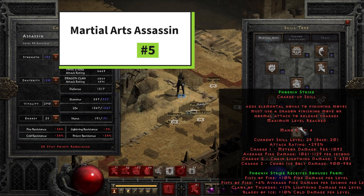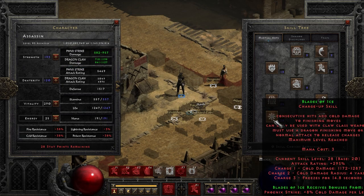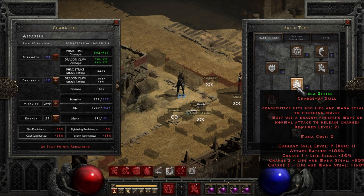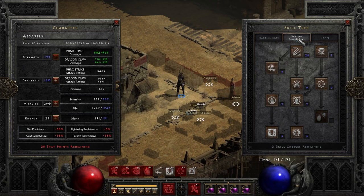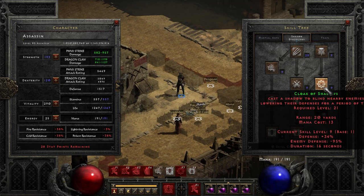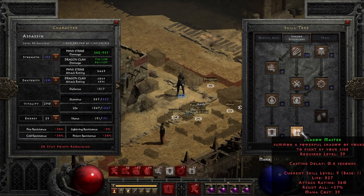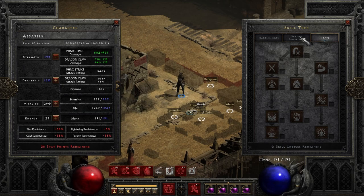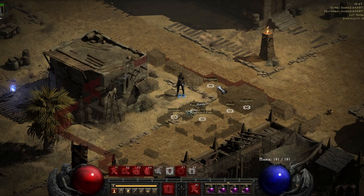The most significant change is that your charges from charge-up skills don't get expended fully when you use a finisher — each finisher only uses one charge per cast. So you can charge up three charges and then use three finishers in a row to unleash three separate charges. For my build, I've maxed out Phoenix Strike along with some synergies, focusing on the Chaos Ice Bolts — the cold version. I also maxed Claw Mastery and put points into one-point wonders like Venom and Shadow Master, and didn't put any points into the Trap Tree.